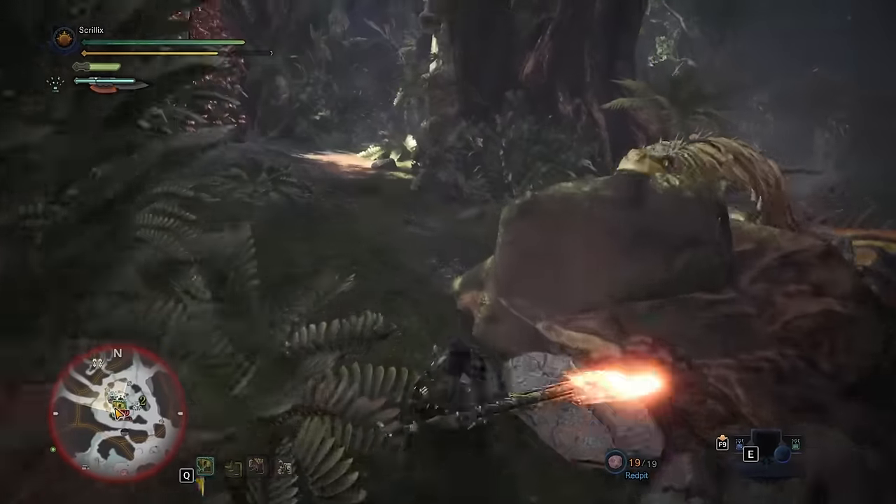Lastly for sword moves we have the Elemental Discharge — not to be confused with Zero Sum Discharge, or ZSD. This move is a grounded version of ZSD, albeit slightly less powerful. Each of the ticks from the grounded Elemental Discharge contribute to amping your sword, as does the final explosion. If you already have an amped sword, your character will stab the sword into the monster and start a ZSD. ZSD can be utilized by clutching onto a monster and simply pressing the ZSD button repeatedly. Just remember to keep pressing the button to do a full ZSD, or stop early to do a weak ZSD finisher and get off.